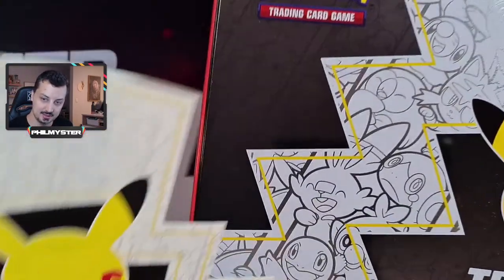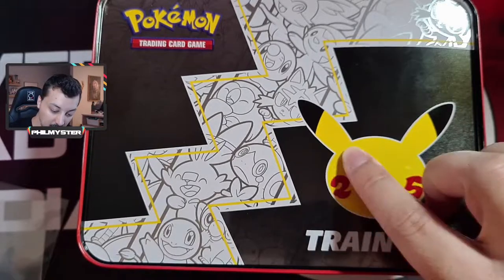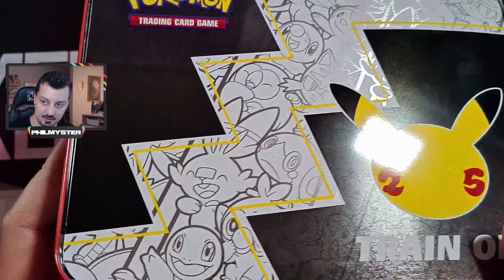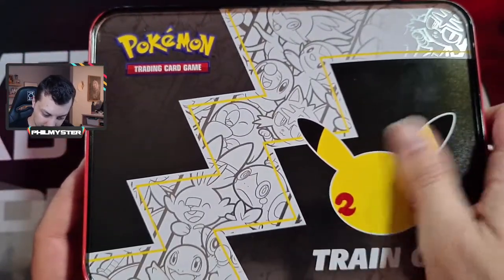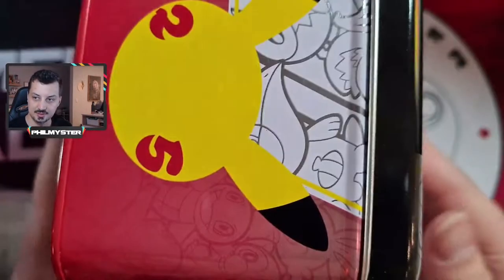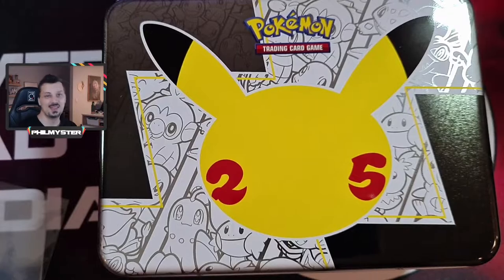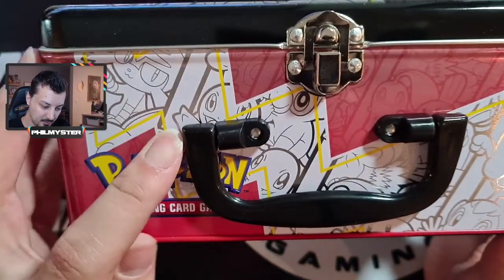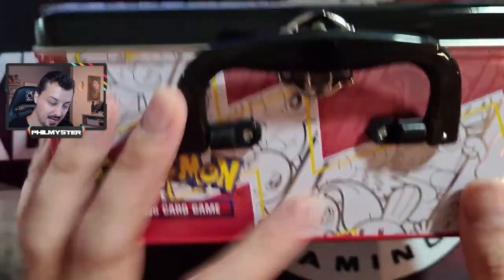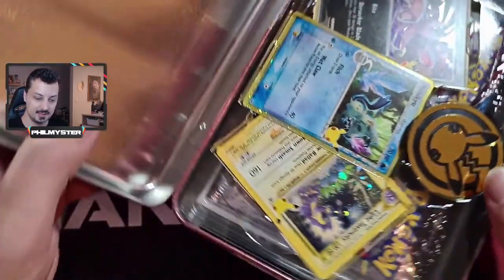We've taken the wrapping off and we're going to slide the cardboard out - this is the back of the tin, the treasure chest. There is a slight ding - more like a little scuff - but it's barely visible. This is just the beginning so we're going to unbox it right here. Nice little handle, we've got the different generations of Pokemon on it - I actually want this tin. We click the lid and oh, it's upside down - whoopsie doodles!